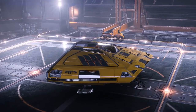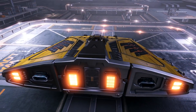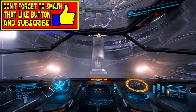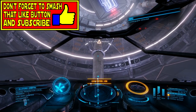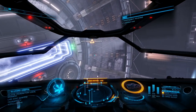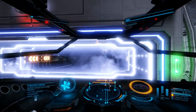Flying this Sidewinder is like flying a box of tissue paper, but never fear commander, I am here to keep you safe and sound in the blackness of space. All this space cheddar isn't going to make itself, so let's get out to a high resource extraction site and make at least 1.75 million credits.